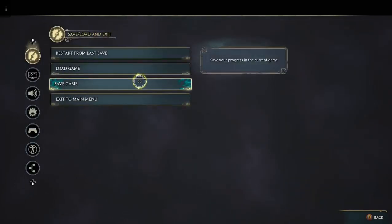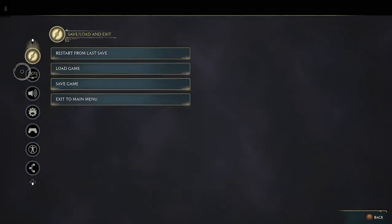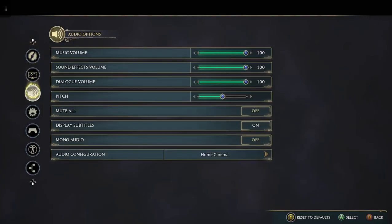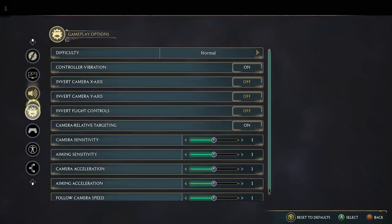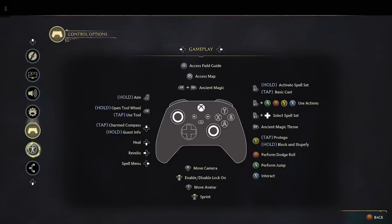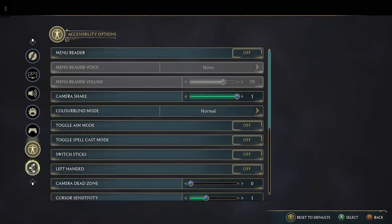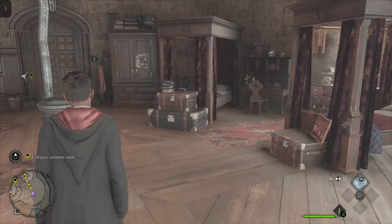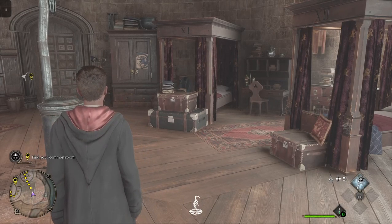On the left-hand corner of the screen, going all the way down, you can change options - audio, gameplay, and controls. Very good, I like that, especially the save option.